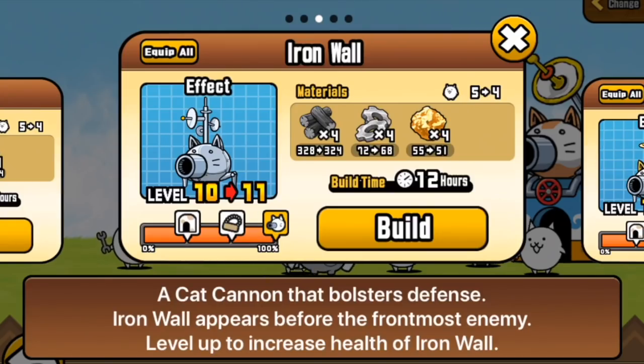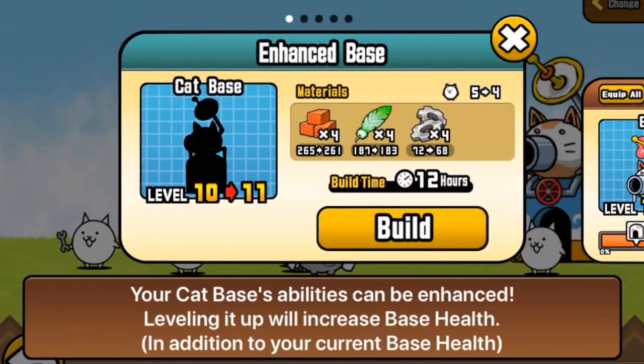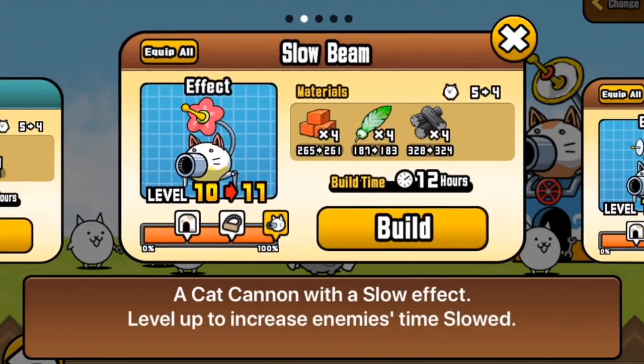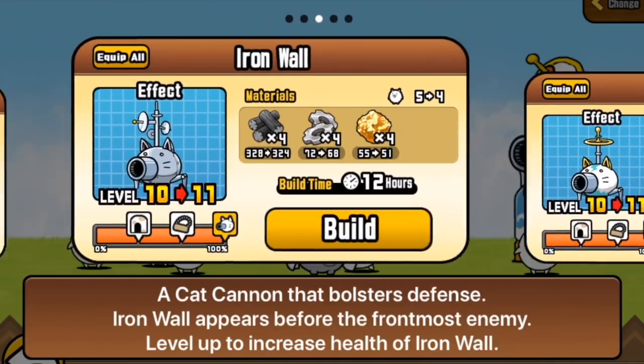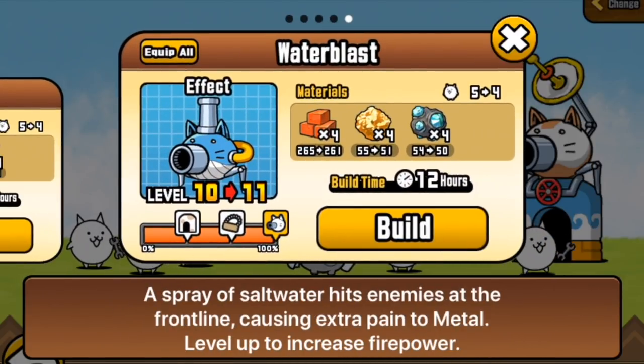If we go onto Ototo here, you can see that things have changed. For the upgrade above level 10, it goes back to the same sort of difficulty of upgrading — in terms of number of engineers and number of materials — as your level 1 to 2, or 0 to 1 cannon. So we can enhance the base all the way to level 20, even more health, enhance the Slow Beam, the Iron Wall, the Thunderbolt, or the Water Blast base.